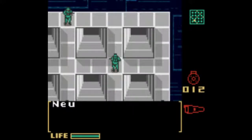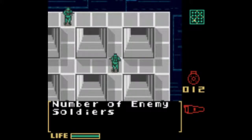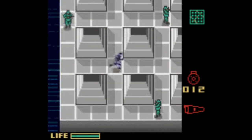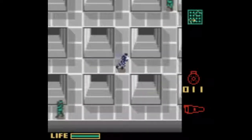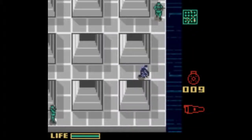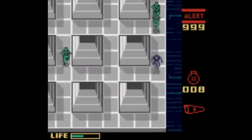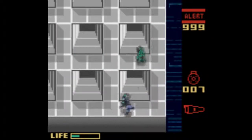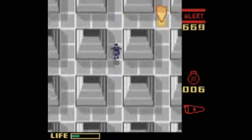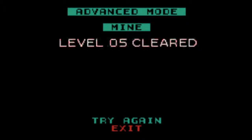Events Mode, Mines — Practice Level 5. Neutralize all enemy soldiers and head for the goal. Number of enemy soldiers: 6. Level 5 cleared.